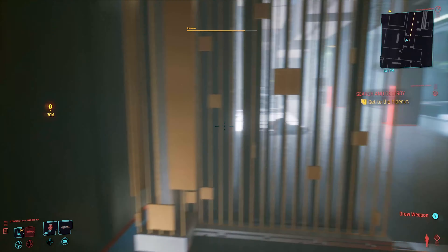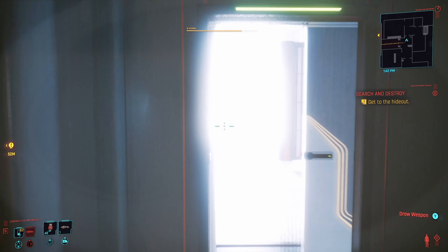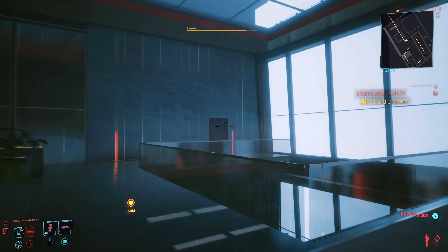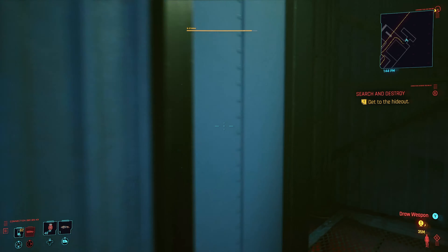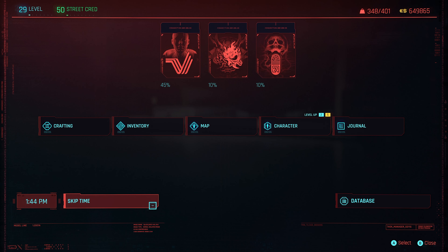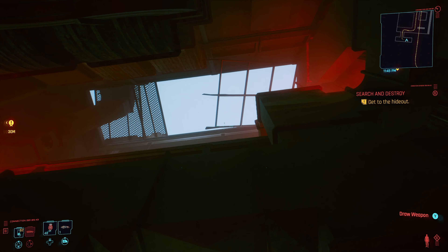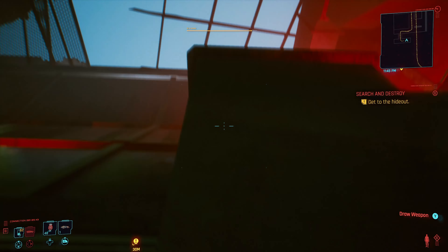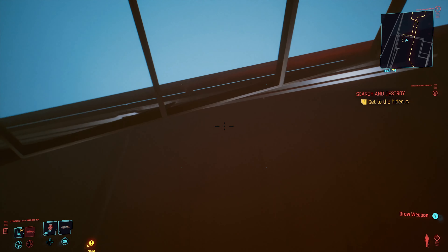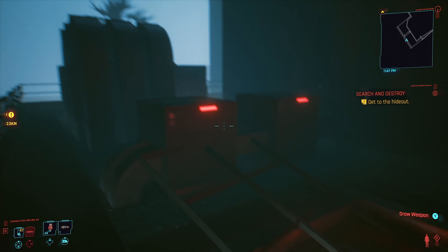It's a bit of a maze to get around, but not too difficult once you know where you're going. Head through the door straight in front of you, then make your way back up the stairs to a doorway that leads to an elevator shaft area — this is where you need the double jump. I recommend switching the time of day to around 10 or 11 o'clock at night so you can see what you're doing.